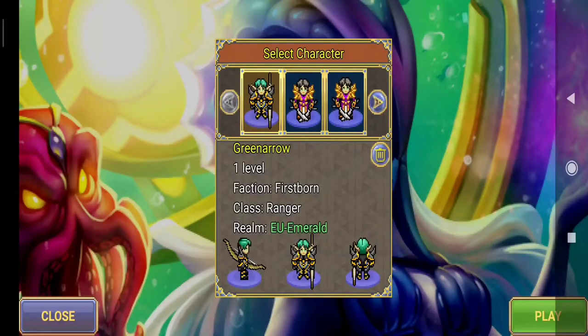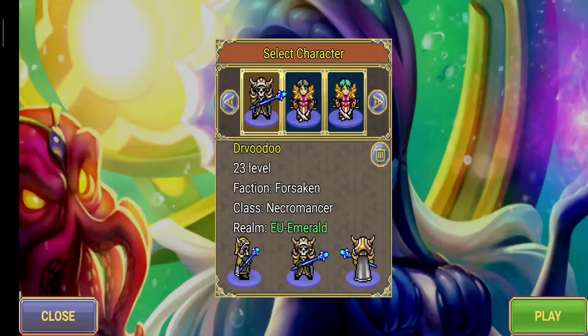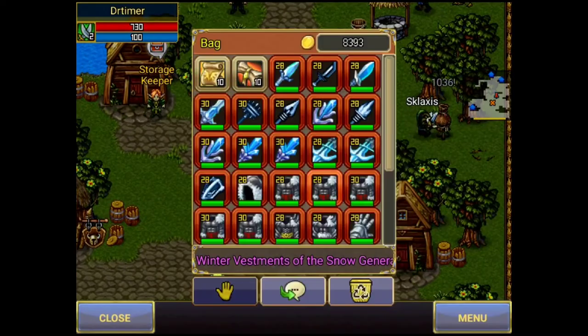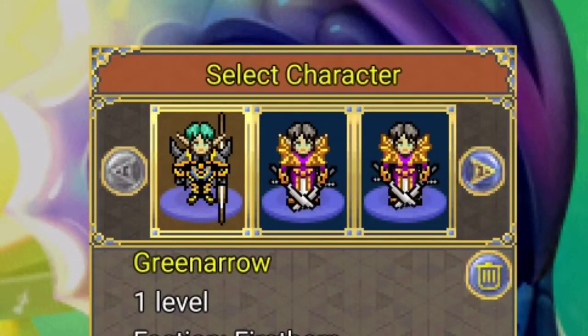This account has seven low-level characters and one main character, which is my necromancer. I call these smaller characters mini banks because the only reason I use them is to either store items or to sell items, and nothing more than that. If you want to know more about mini banks, I suggest you watch my previous video where I talk more in depth about it.